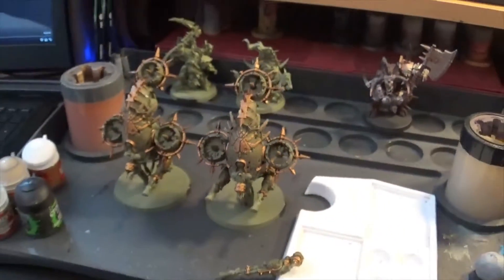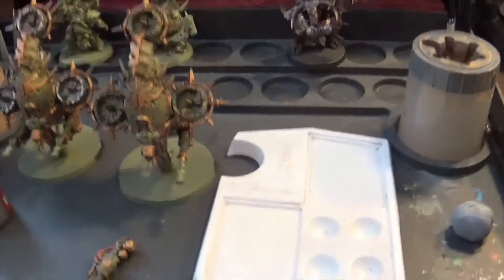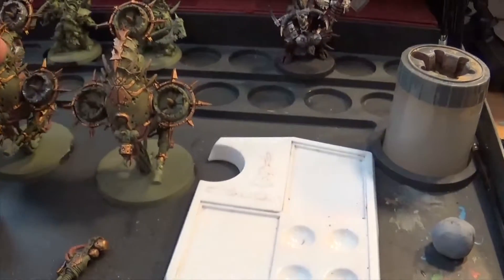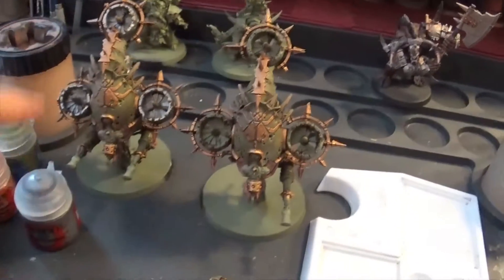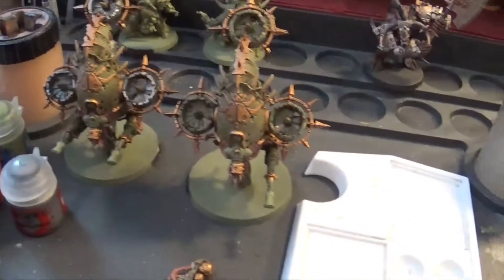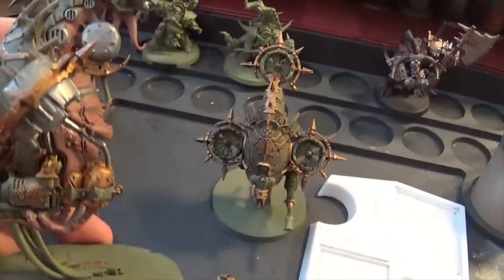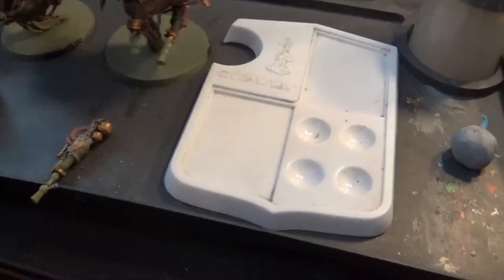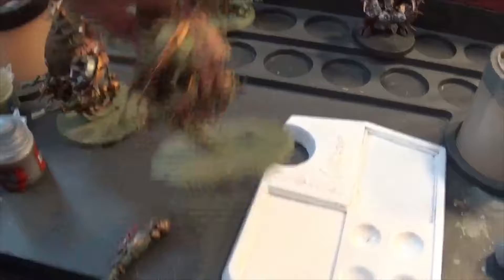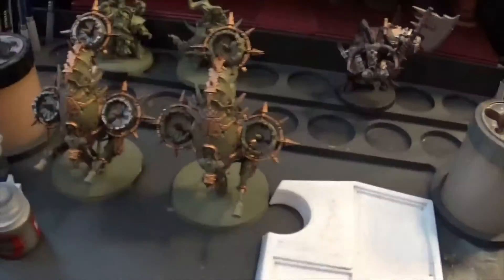This is Thursday's update. I've been painting for about an hour and a half to two hours. I've done the shade on the Blight Drones from yesterday, and as you can see the one on the left has got the silver bits all done — apart from the guns; I've missed some bits I need to go over. They've both got the first layer of flesh done as well, as you can see on the back here.